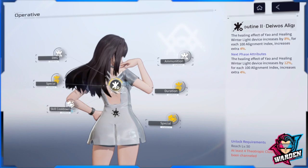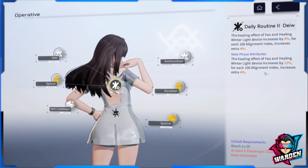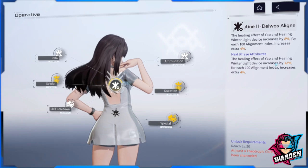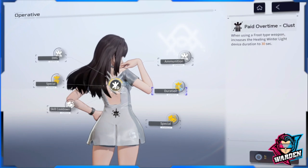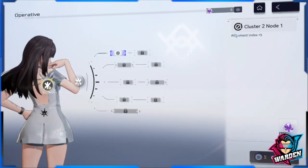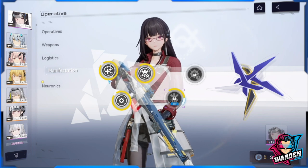Another way to increase alignment index is through neuronics. There's a passive that says: 'Healing effect of Yao's Healing Winter Light device increased by 8% for each alignment index.' To level this up to the next phase, you need to open four nodes — but it's not strictly necessary; you can do it when you have extra resources. Also, leveling up each cluster grants additional alignment index, giving you more healing buffs.